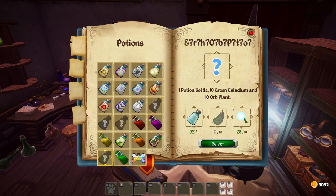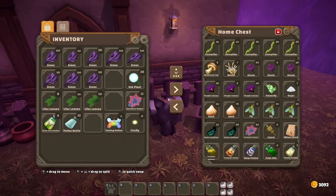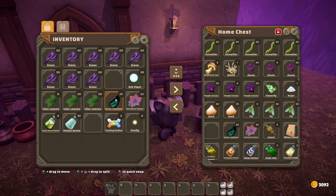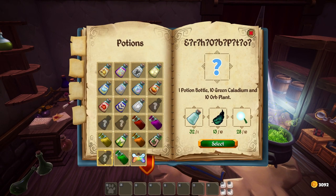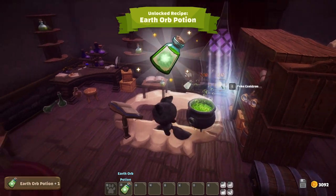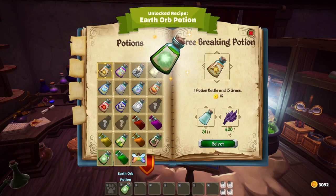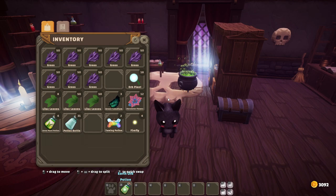Anyway, we need this. It's a good thing I actually have some green caladium that I've been collecting instead of just selling them off. Let's grab some of these. Earth orb potion — select, and then we're going to make one of these. Lovely — and that sells for 670. I would say it's not really worth it to sell it, because the green caladium so far I've only seen two or maybe three spawns of in the earth zone. So it's pretty slow to actually collect these.